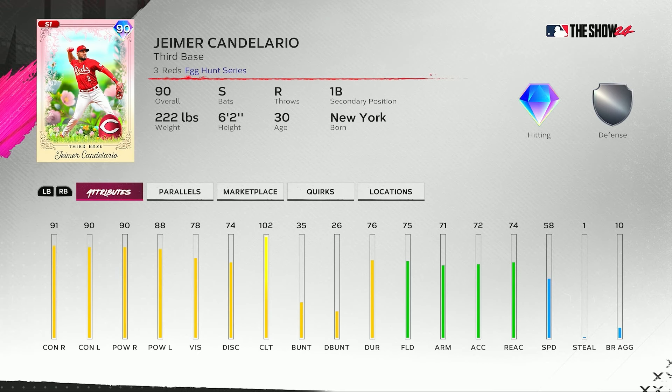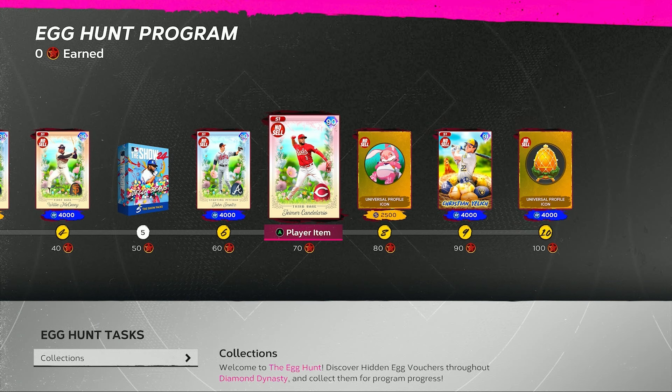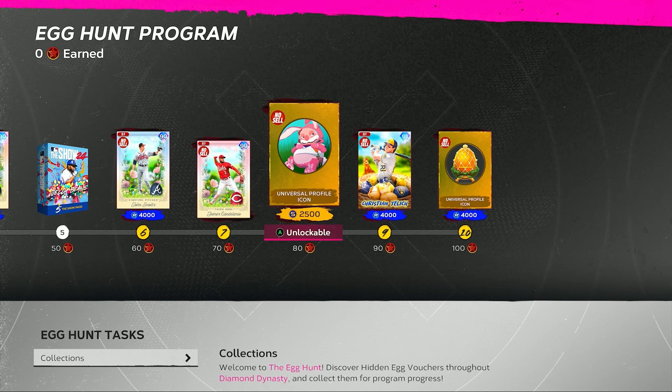At 70 points we get Heimer Candelario, a switch hitter. He has 91 contact versus righties, 90 versus lefties, 90 power versus righties, 88 power versus lefties, 78 vision, and 102 clutch — a nice hitting 90 overall switch hitter. He has 75 fielding and 58 speed at third base, also plays first base with 74 reaction. A few quirks for this Candelario switch hitter at 70 points.